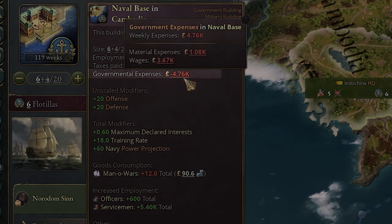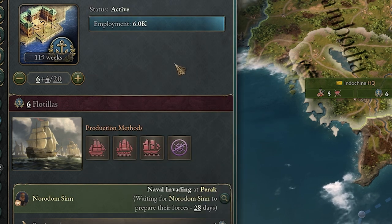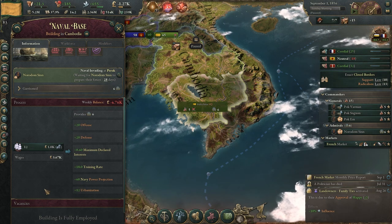Your government expense is pretty high — you can see we're almost at $5,000 just for a size 6 naval base, and that'll give us 6 flotilla. You want to plan ahead when you want to start having a navy for your nation, because it takes a long time to train it up.